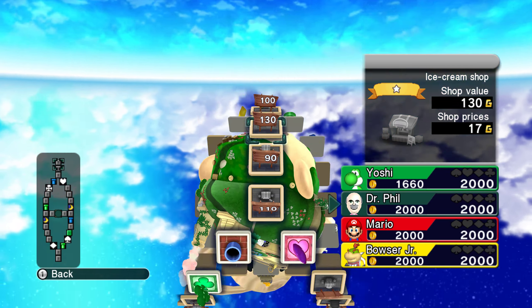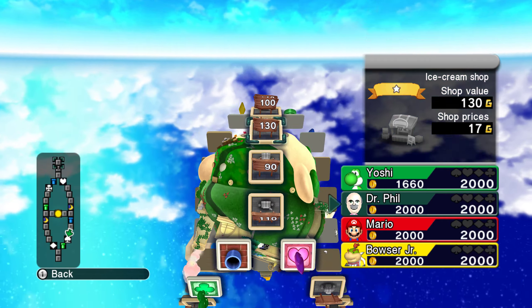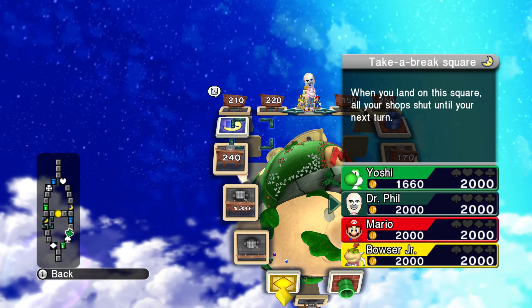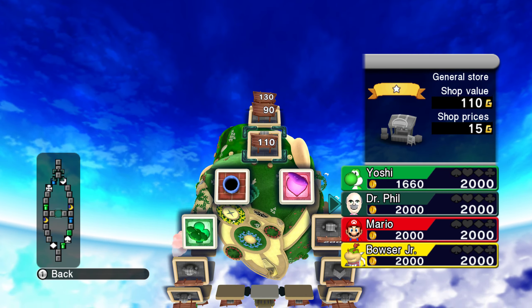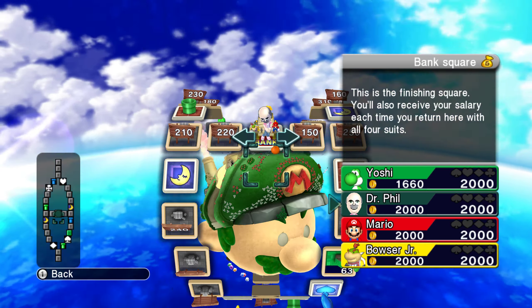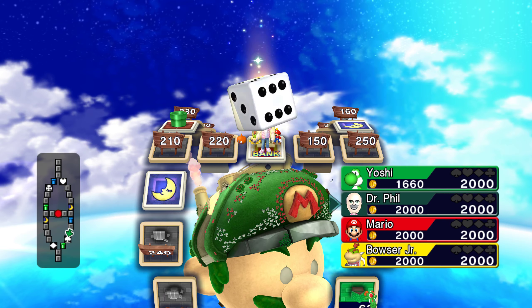This right here is really good properties to own. There are five properties in a row, and there's no avoiding these right here. Whereas if you get some on these sides, they could just go the opposite way. So ideally, you want to get these properties right here. It makes you kind of nauseous, just kind of looping around.